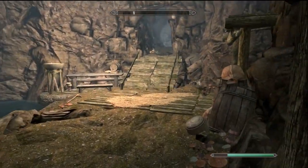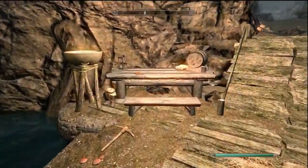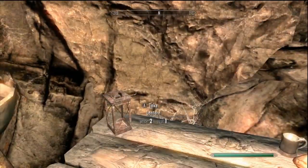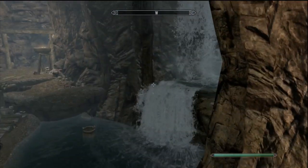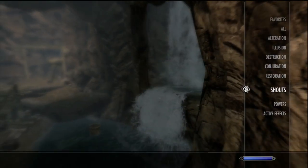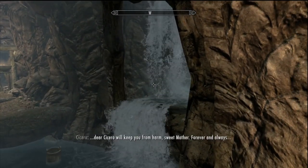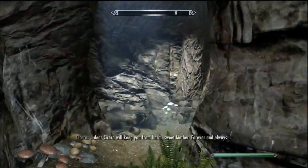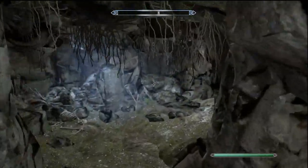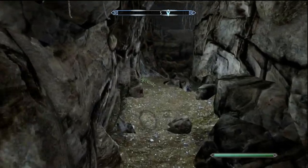Do not mine any gold — there is no gold in this area. You come up to an area where there's a waterfall. Walk up to the table and jump onto it, then hop onto the little fire stand to the left of it. Equip the Whirlwind Sprint shout, look over at the waterfall, and activate it. Once you walk through there, you'll find this area will be full of gold ore. Unfortunately I've already mined it all, but once you've got that, head out.